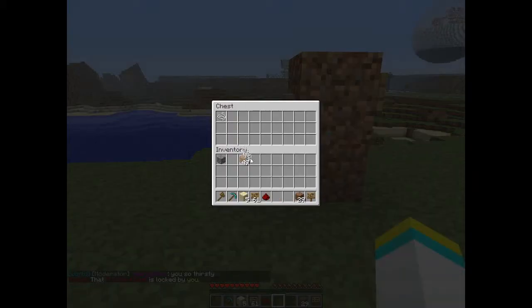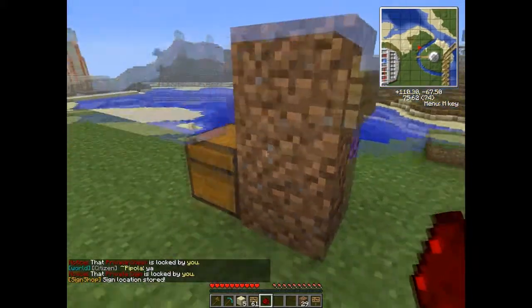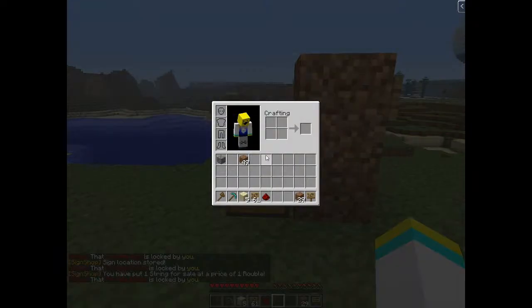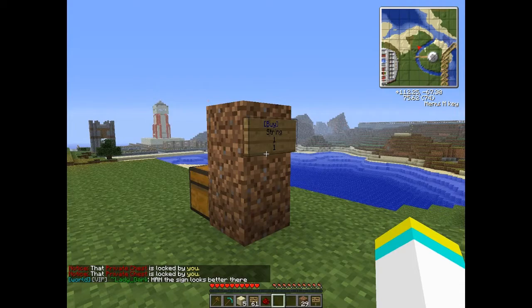This time you only put one in there. As I said before, you have to connect it as the amount. So you connect that, and then you have one string for sale. After that you can put as many as you want — you can fill the entire inventory with it. It's blue for the meantime. Whenever it gets empty it turns red.